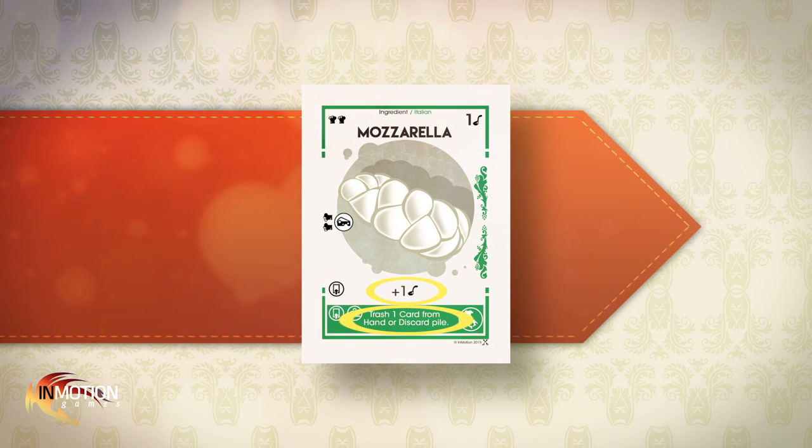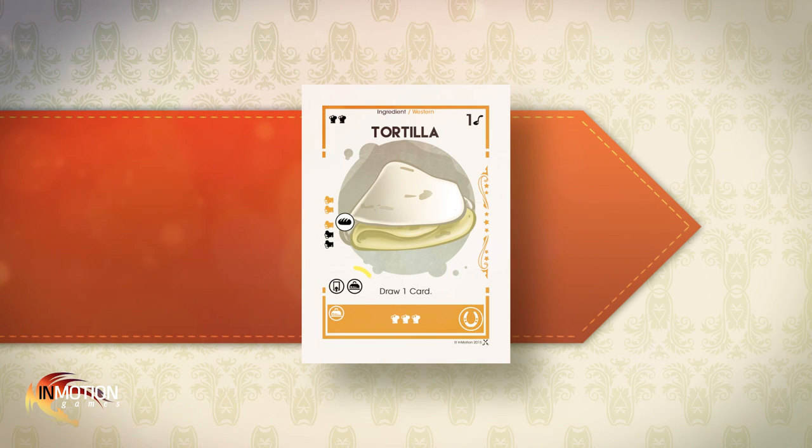In addition to being worth meal points, ingredients also have abilities that can aid you as a chef. Down at the bottom of the cards, each ingredient has two spaces for abilities. Each ability has a symbol telling you when to activate it. The card icon means to activate the ability when you play that card from your hand. The cloche icon means you activate it when that ingredient is submitted as part of a dish. If an ability has multiple icons, like tortilla's, you can use it in either way depending on what you're doing that turn.